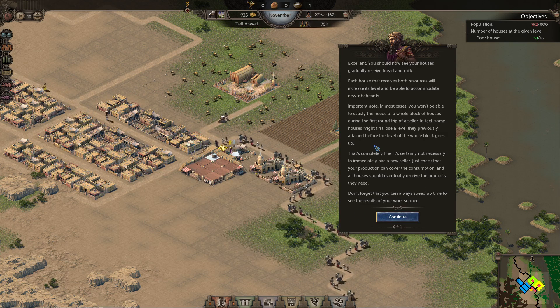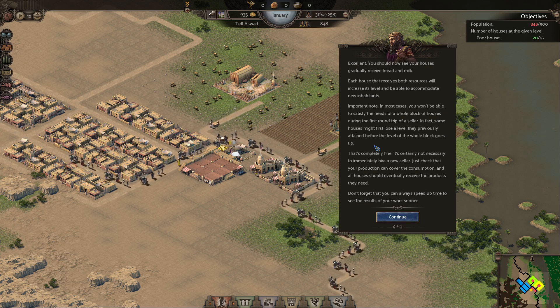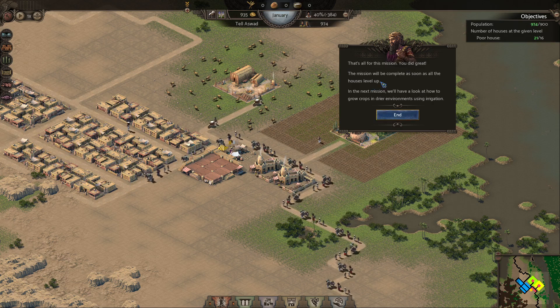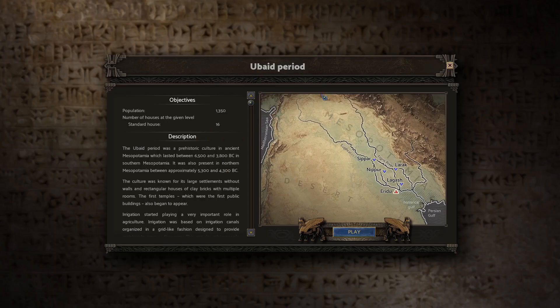You should now see your houses gradually receiving bread and milk. Important note: in most cases you won't be able to satisfy the needs of a whole block of houses during the first round trip of a seller — some houses might first lose a level. That's completely fine. That's all for this mission — the mission is complete! Let's get into a more interesting one.